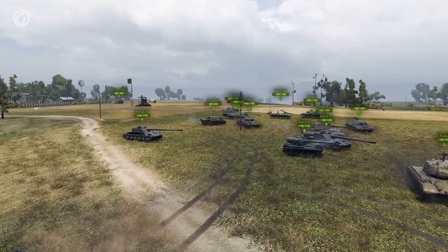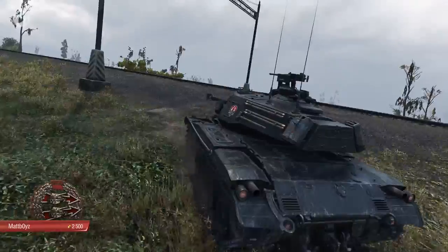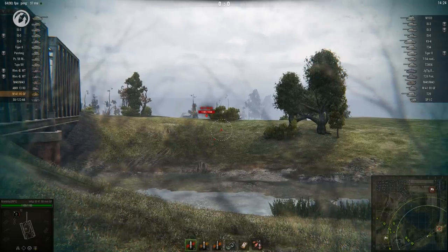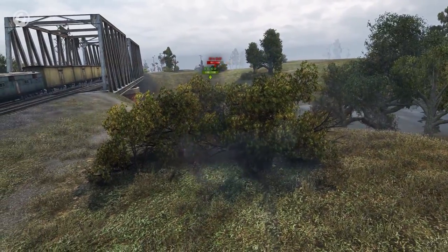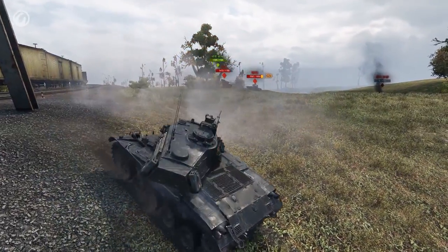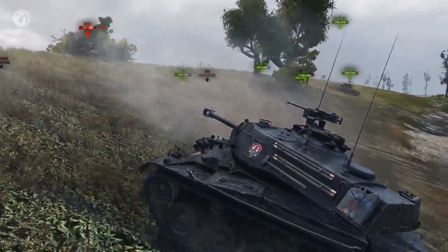The following confederate game comes from the Asian server and features a German variant of the Walker Bulldog. MacBoys arrives on Live Oaks, finding a match where practically everyone is a tier 8. The Black Dog races ahead, setting into a well-known bush. It seems there's a rival scout on the other team with the exact same game plan. There can be only one though, and MacBoys calls down an arty strike to get rid of the imposter. The Bulldog keeps peeking over the edge, revealing the enemy and taking the occasional shot. When the tier 9 heavy tries to get rid of it, the little black Bulldog shows just how hard it can bite.